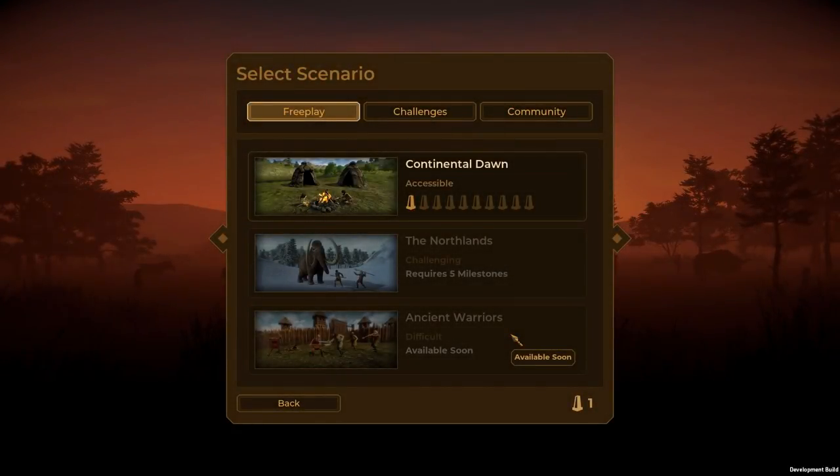Greetings mortals, I am the Fallen Shogun, and welcome to Dawn of Man, where using stone tools is the greatest invention since sliced bread — which isn't a thing, because we don't know what bread is, or slices, or inventions. But anyway, it is a city builder game from the people who brought you Planet Base.